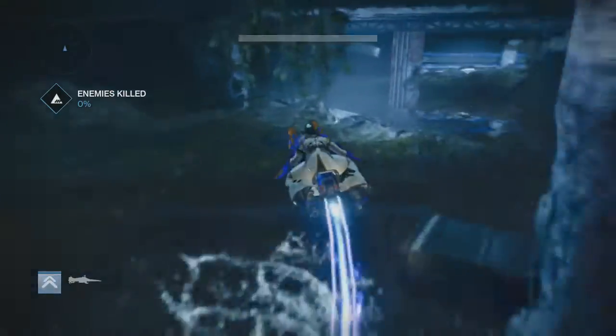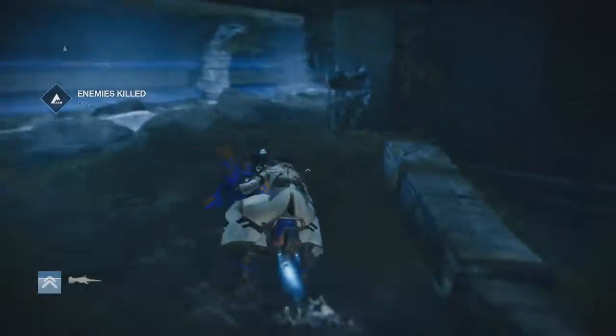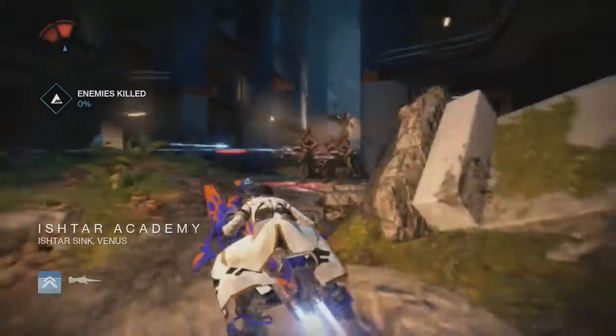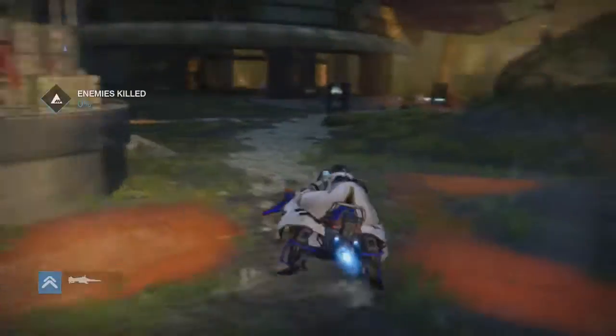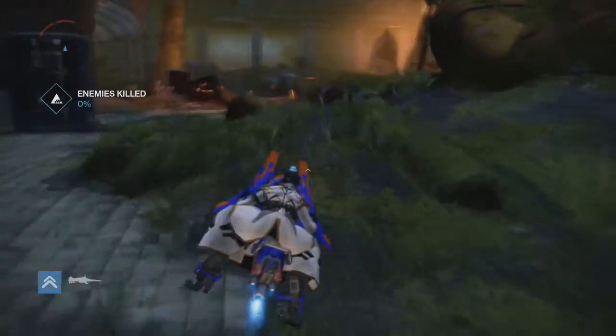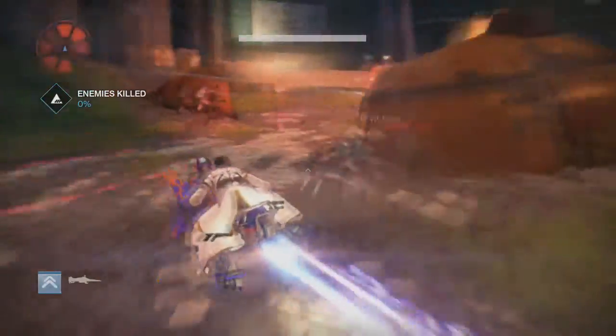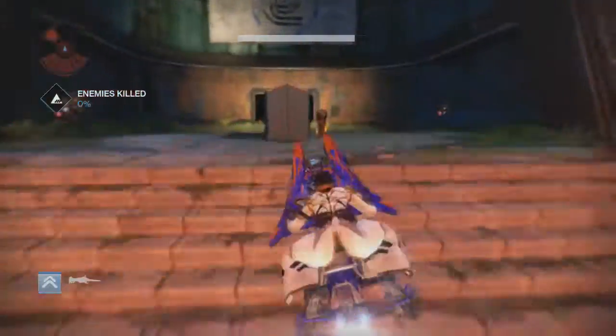The last target on Venus is the Repeater Shank. There's actually a number of these enemies — you only need to kill one of them. Pretend that you're doing the Nexus Strike. Spawn into the game during a normal patrol, head to the right, go through the Ishtar Academy, and from there you can get to the Nexus Strike location. He's in the first room on the right.